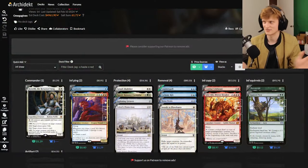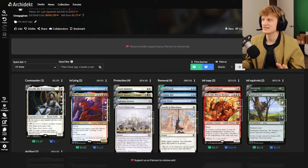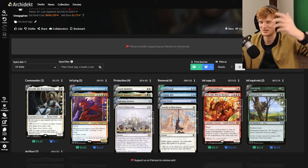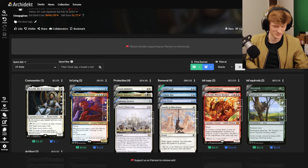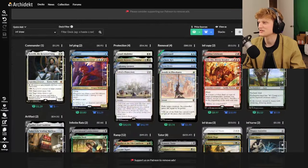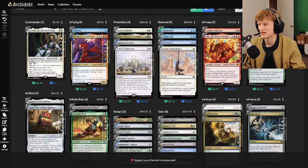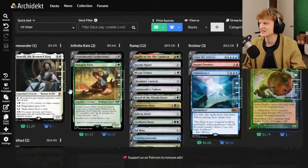Let's get to our deck. This is basically a five-color deck because I want to encapsulate all the different kinds of infinite combos you can do. I chose to use Kenrith the Returned King. He's a fairly popular commander because he's five color and you can do a lot of fun stuff with him for just the cost of different things.